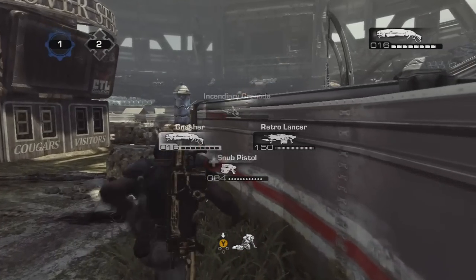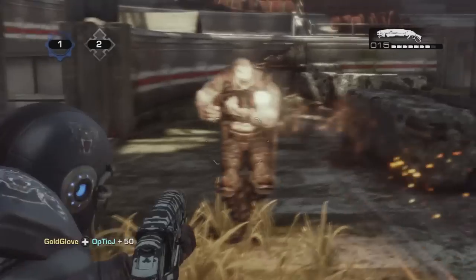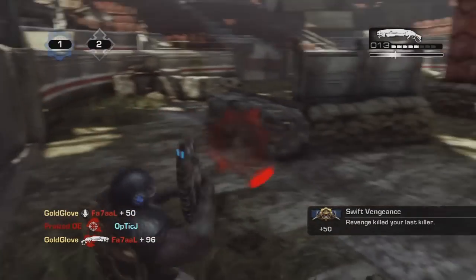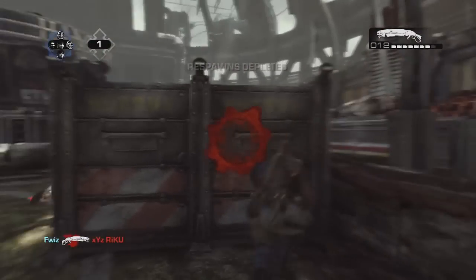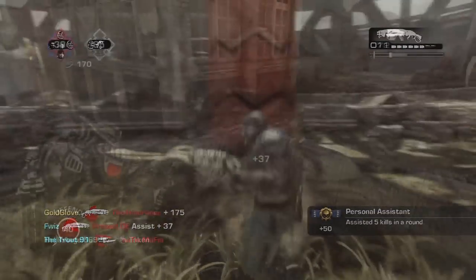Wall bouncing is something that has never been heard of in any other game besides Gears of War. It's when you're coming on and off cover trying to evade an enemy's bullets, weapon fire, or whatever it may be — you're trying to evade this enemy. When you add wall bouncing in with a strafe, you make for a very, very difficult target.